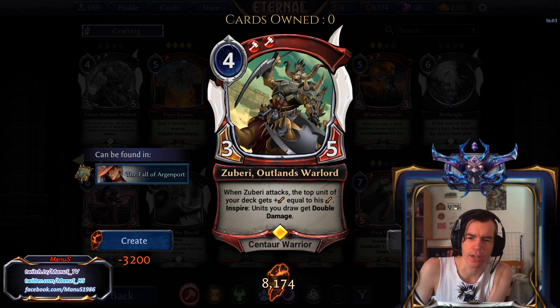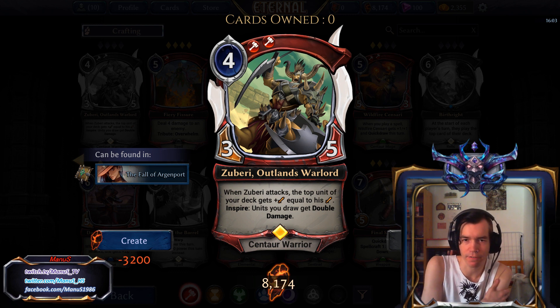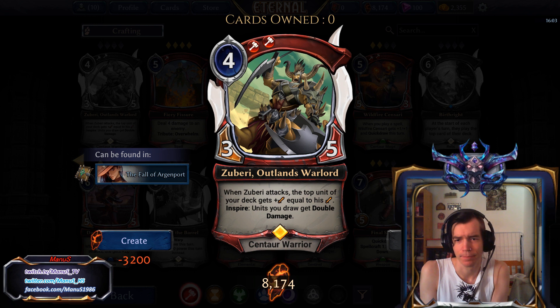This card is actually pretty interesting for Constructed. First off we get a 3-5-4-4, so that's not bad. Then if he attacks, the top unit of your deck gets attack equal to Zuberi's attack, so it's basically at least plus 3, plus 0.